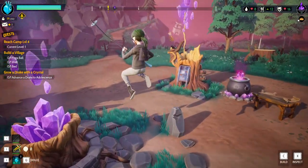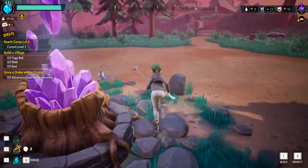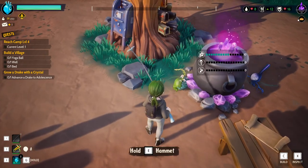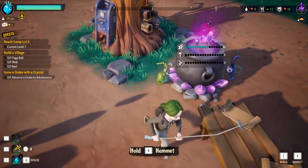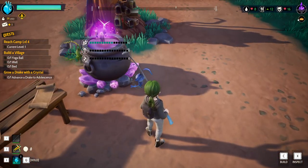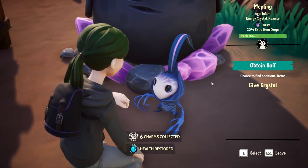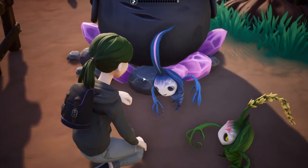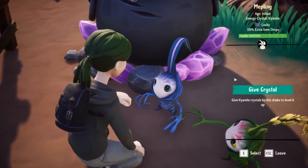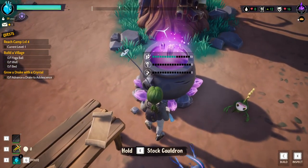Welcome back to some more Drake Hollow with me, Mrs. Z1. I realized a few things after recording my first episode. I have this guy's perk attached to me, but I want to have this other guy's perk because when we go exploring we get extra items. Let's hold this guy and obtain the buff. We want to remove the woodcutter and now we have a 20% chance for extra items dropped.